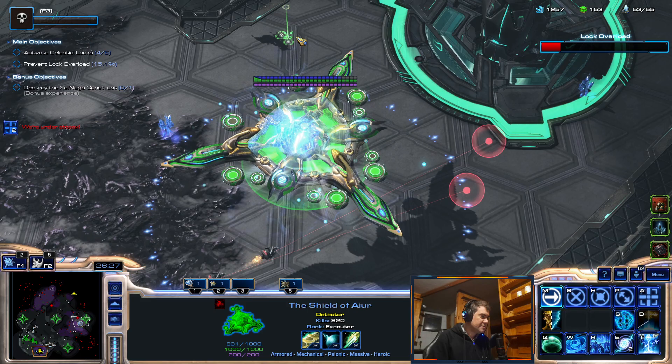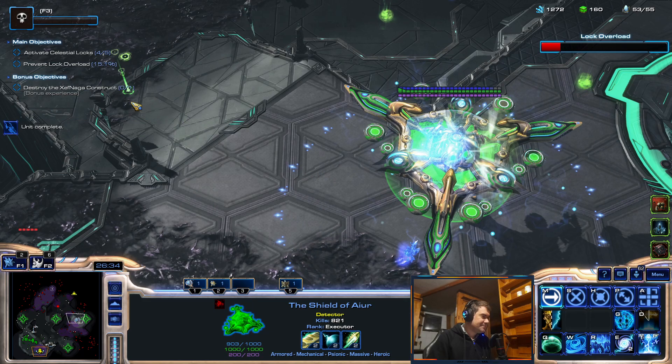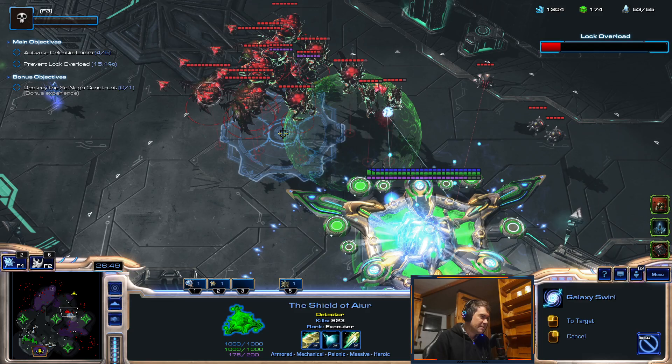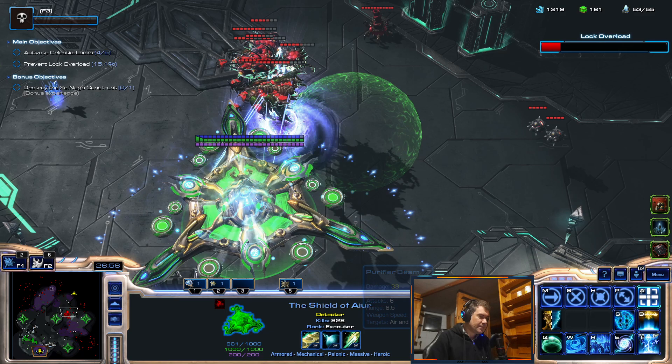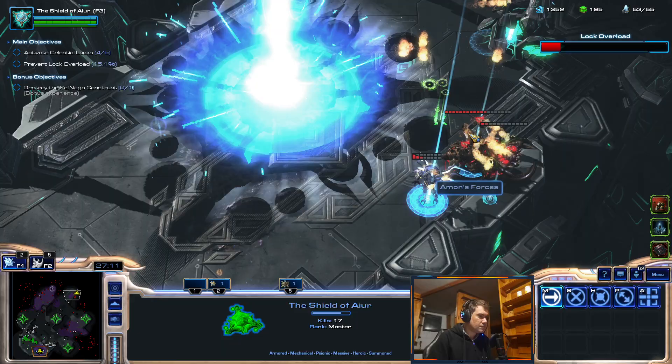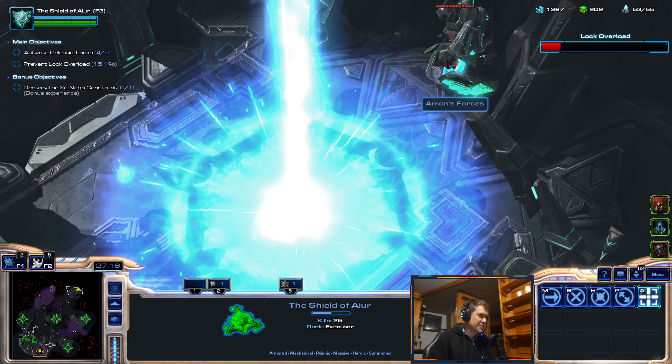Oh, there are two mines there. Single Muta. I'm going to use the planetary cracker on the bonus after this wave — I'm really interested in how much damage it will do. I can't quite get there — the bonus is just retreating to the corner.